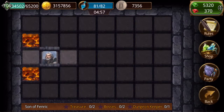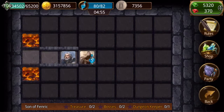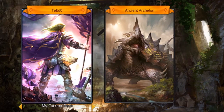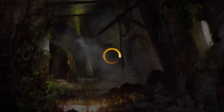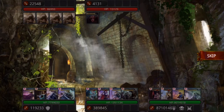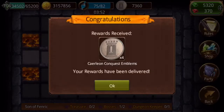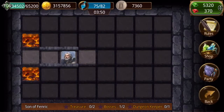As you can see, we have our little character here and we're going to move them around. It's kind of a maze figuring out where we're going. We're just going to fight this little boss. Something to note: you get rewards for beating the bosses in here, but at the very bottom you see there's a star for treasure - I'm at zero out of two bosses, one out of two, and dungeon keeper zero out of one. You want to get as many stars as you can.